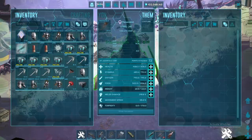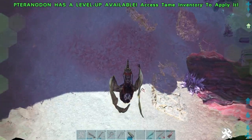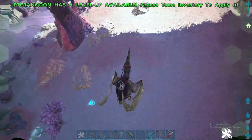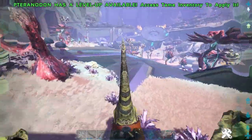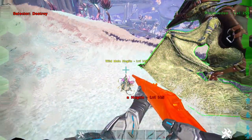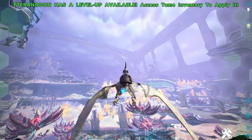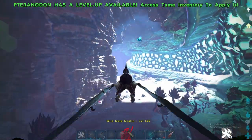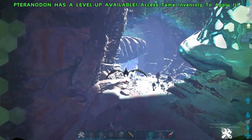Best way: get a pteranodon. If you get a pteranodon — okay I'm just spawning in a 145. You find one, pick it up, and bring it back to your trap. When you're close to your trap, almost there, just drop it in with the wyverns.